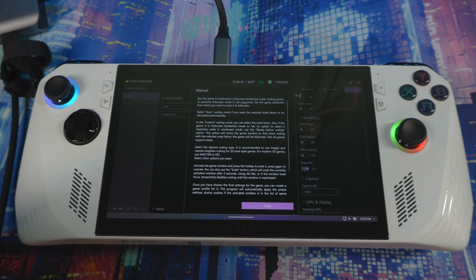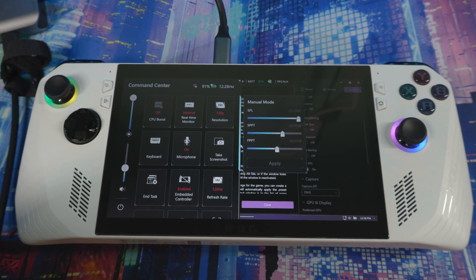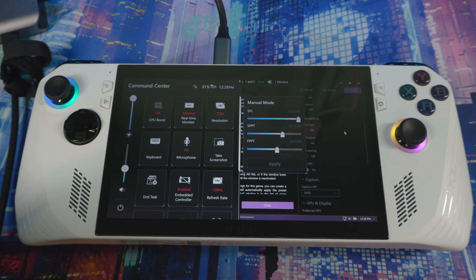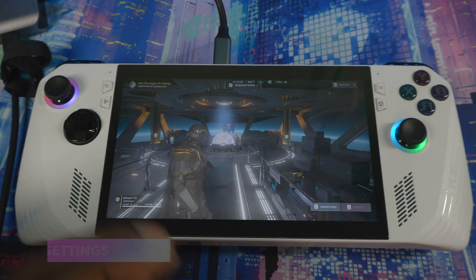You can leave FSR off and get a lot more frames, but AMD FSR does take away a little bit of frames because it requires more processing power — but it's worth it. I'm getting around 50 to 60 FPS and that's good enough for this game. If you go to manual, it'll show you how to run the game in windowed or full screen borderless. Set the resolution to 720p in the app and in-game as well.